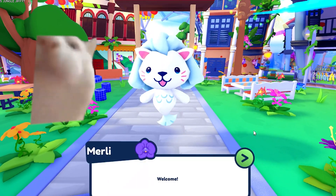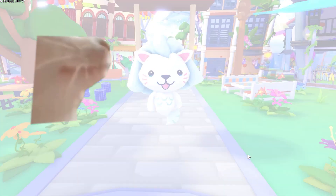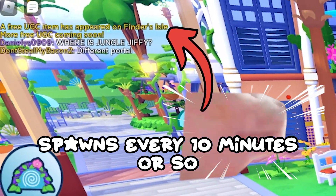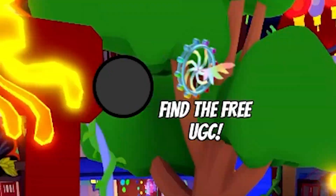The first UGC spawns about every 10 minutes but no one gets it so it's easy to get. You will see a message in the chat when it spawns. Just press the metal detector button on the side.